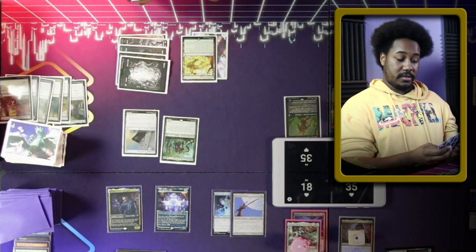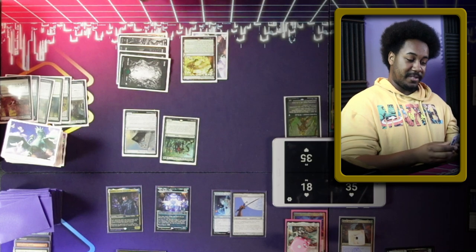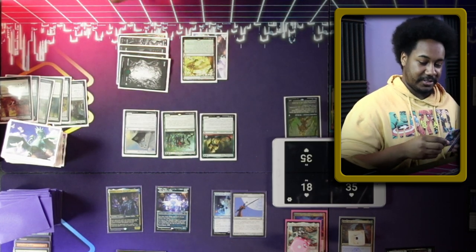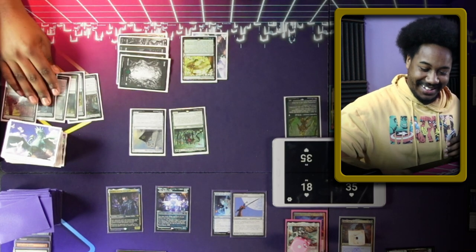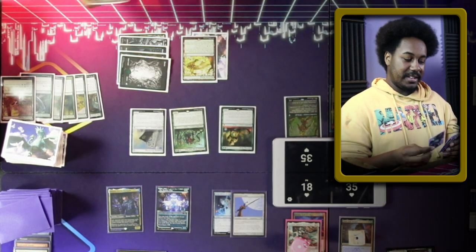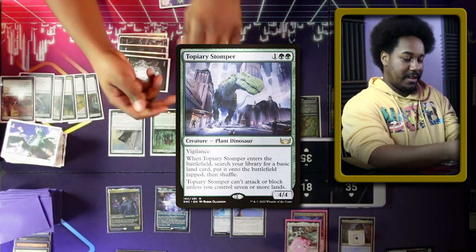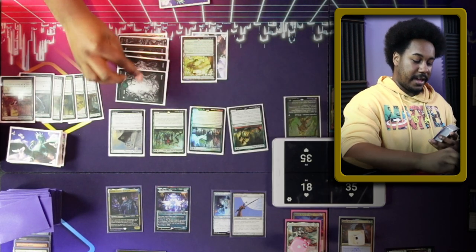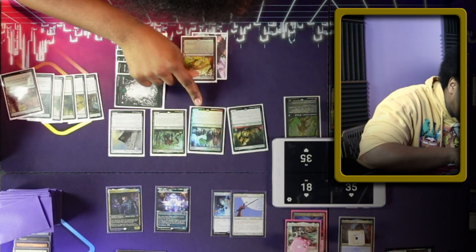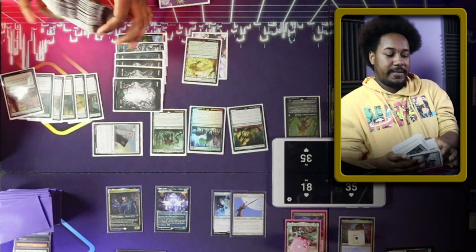Let's just cast some big idiots. Here's a Questing Beast. There are four new lines on it. I'm going to play this Colossal Stomper and go grab a land. Tapping Crashing Drawbridge — can't attack or block unless you control seven or more lands. One, two, three, four, five, six, seven. Hey, I can do math. My team has haste now. Beep beep, here's some idiots coming through.